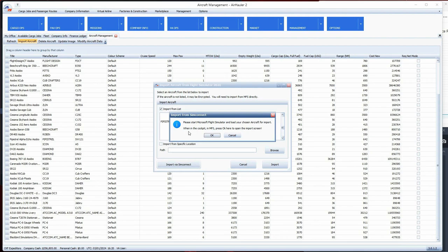To import via SimConnect, get over into Microsoft Flight Simulator, set up any flight at any airport with the aircraft you want imported, get into the cockpit, and then click OK in Air Hauler and follow the on-screen prompts. I have one I want to do now, so I'll hop over into the flight simulator and show you how it's done, then we'll hop back into Air Hauler.